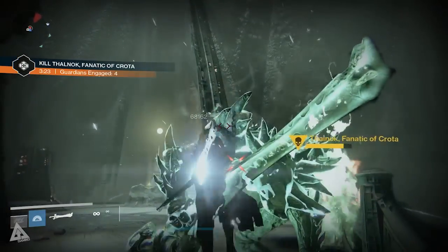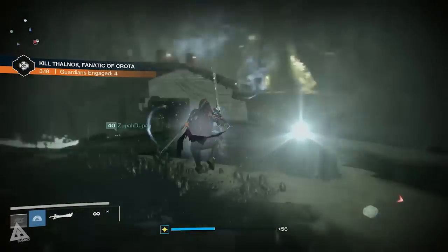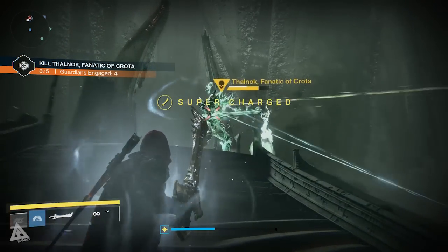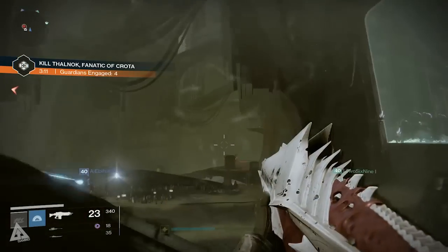Your team can then down mini Crota again, and if you're good, speedy, and efficient you can get two to three sword runs before the relic disappears. Once it disappears, the ads will spawn again, more wizards appear, another sword bearer appears, and you repeat the process. Simply rinse and repeat until he's dead — and that is all there is to it.